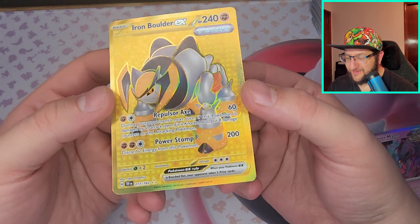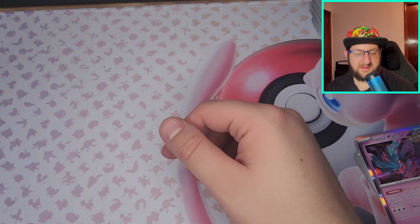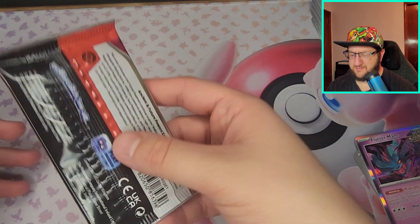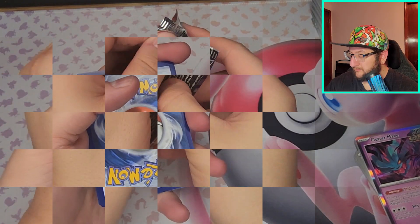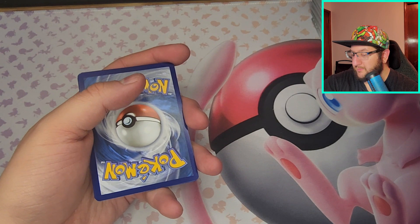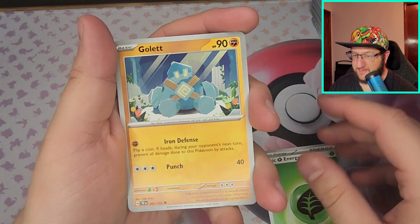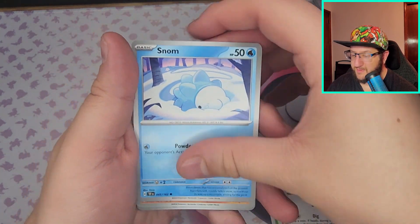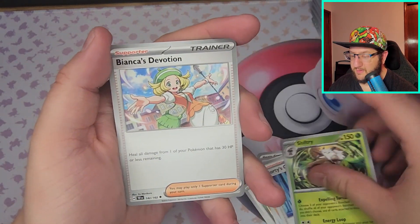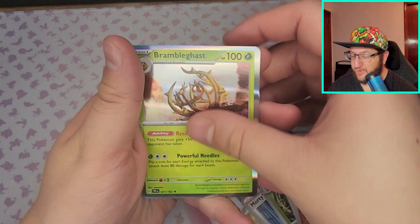That gold card — I'm pretty sure if there are gold cards, this is a gold card. I will look that up later and let you know. We can put this on top of the Z-tower. Psychic, Grass — got Golett, Dunsparce, Snom, Mudbray, Morty's Conviction, Shiftry, Bianca's Devotion, Poochyena, Litten, and Bramblegast.